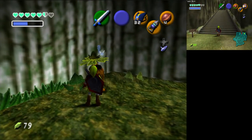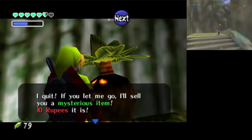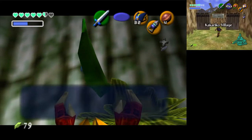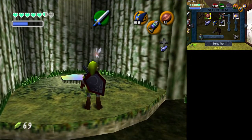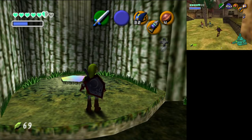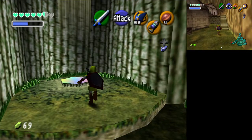I'm going to get the Gold Skulltula token at Impa's house, then check out these business scrubs. Bow! Fairy Bow! Oh nice — that's a big item! That means some of the Forest Temple is unlocked to us if we can get there. Mido is just standing in front going 'No, f*** you!' Magic Beans — we have ten of them, there are that many in the game. So that means we have access to all bean spots.